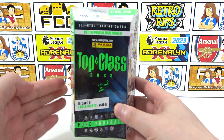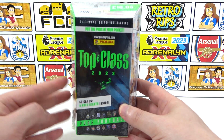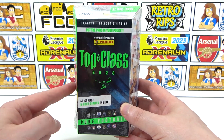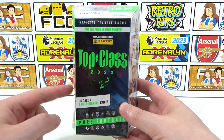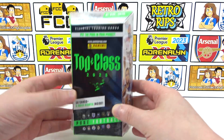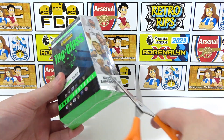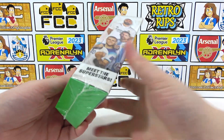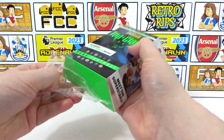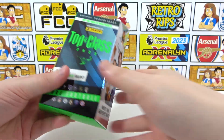If you saw our recent binder update from our most recent video, you'll know that we are so close to completing this collection. We need five cards, and all of those are base cards. We also need a few Hollow Giants, so hopefully we can get the collection completed today. If you want to see more football card openings including plenty of this collection, don't forget to subscribe to our channel and leave a like — we need all the luck we can get!